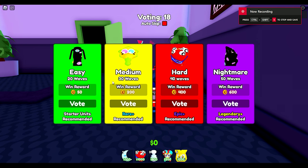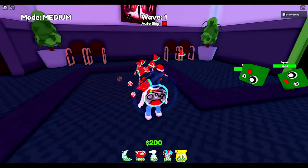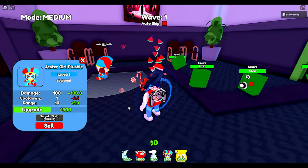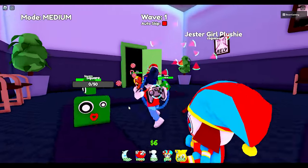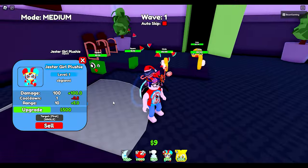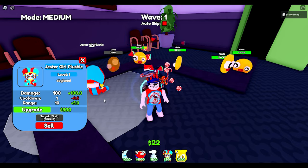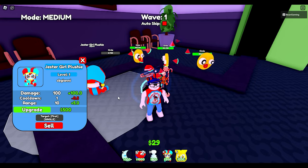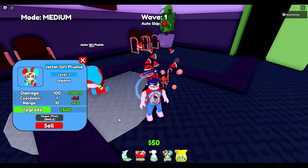It seems like their money is a little bit off with the doubling, but we're going to go ahead and vote. Wave one — we're going to put down some units. Look, they come out super fast! We have these squares — pretty cool design. They're only 50 coins. My Jester girl, which is really Pomni plushy, she's going to be able to take all of them out. Look how fast they're coming in, and there's quite a bit of them.